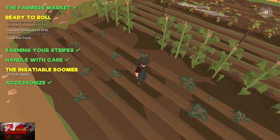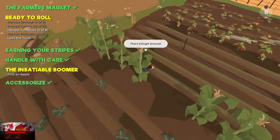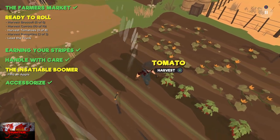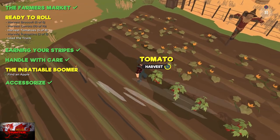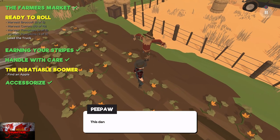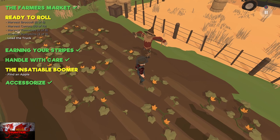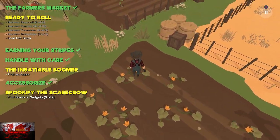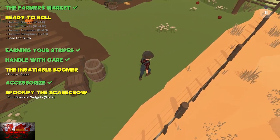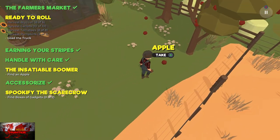For the last vegetable we need is the cauliflower, which is just past the sprinklers or the tomatoes. As soon as you get all the tomatoes, go ahead and talk to the scarecrow — or inspect it at least. We're going to give him a little makeover. Then head up past the hay bales and find an apple for Boomer the pig.